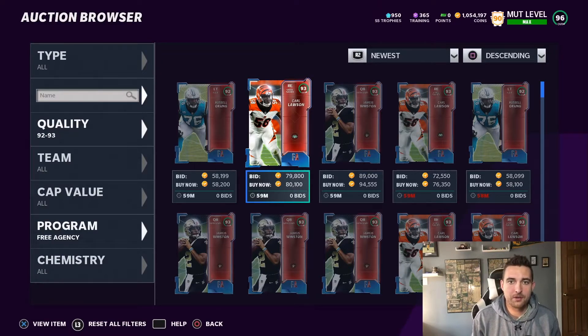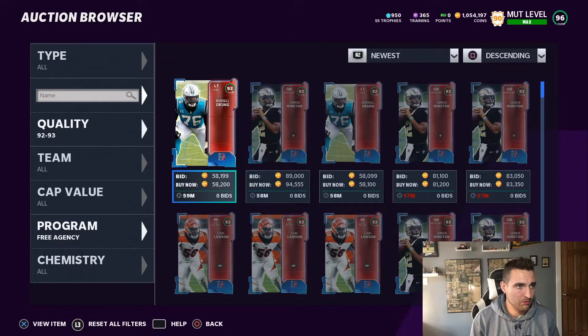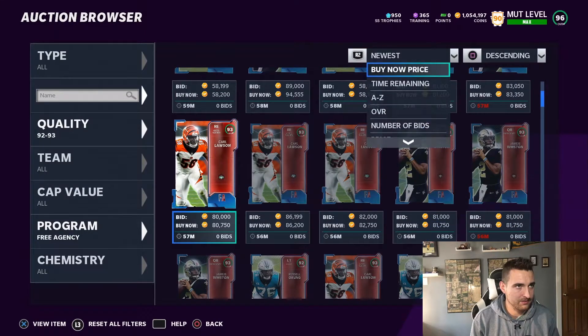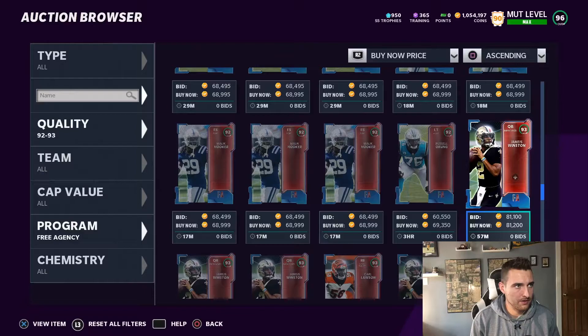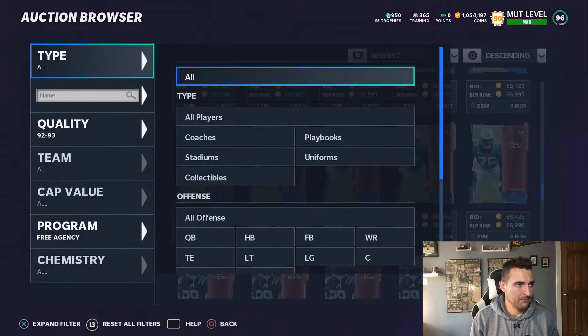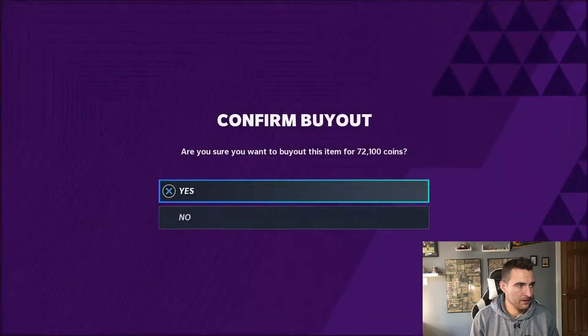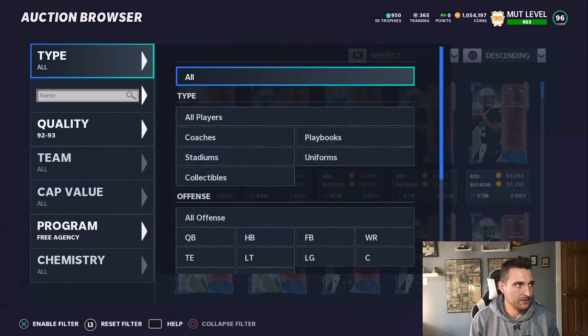I took you guys over to the auction house where we're going to buy our cheap training. We're going to look at the 93s. To get the best possible rate of return on training, you want to be buying 93s for around 75,000 coins — that gives you the best ratio and the best possible price for the re-roll. I like the Free Agent Pro program; there are a lot of cards going up for it at any given time. The cheapest 93 right now looks to be about 81,000 — we can do better than that, so we're not buying that just yet.